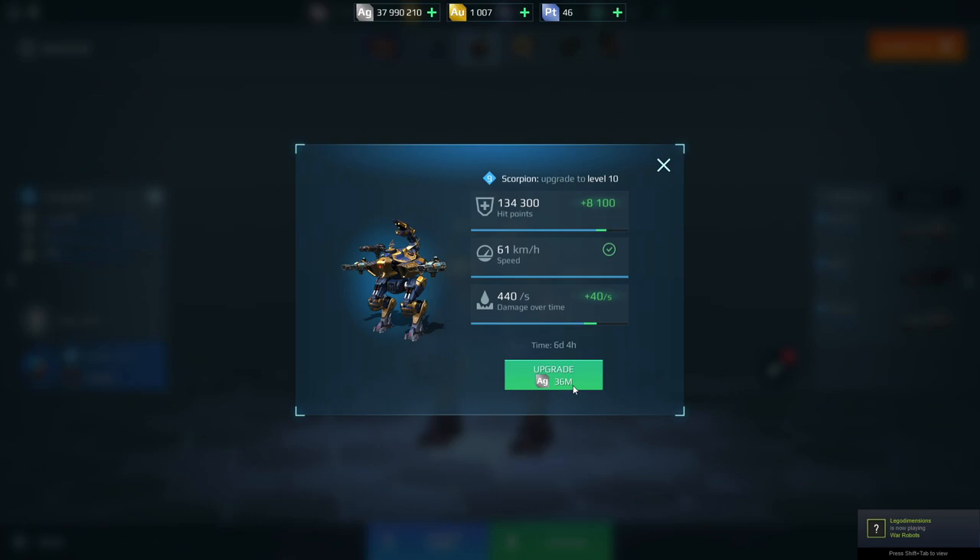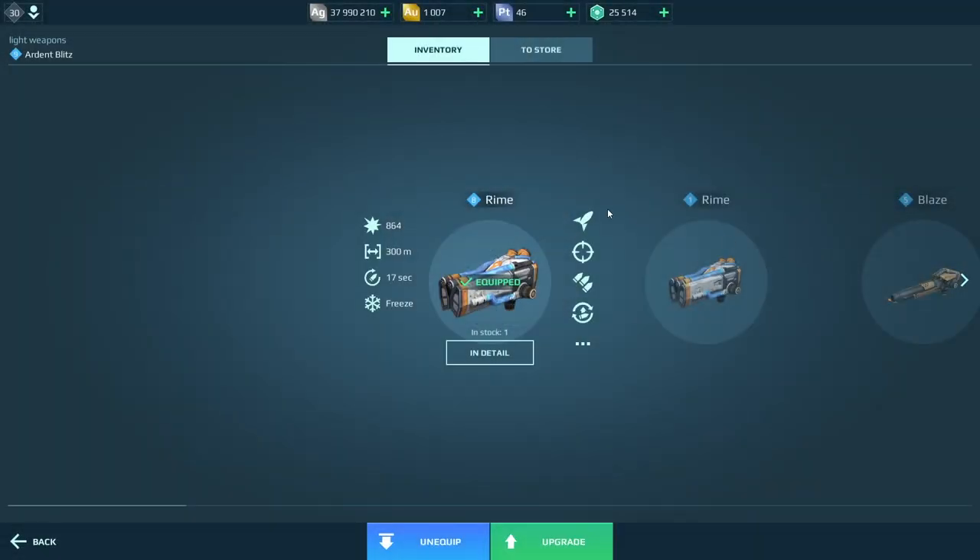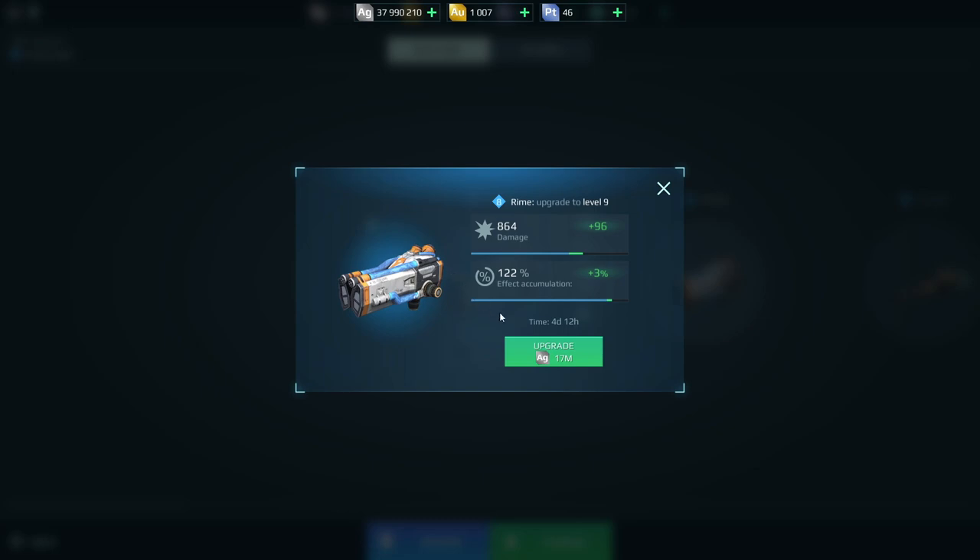When doing upgrades — in this case upgrading from level nine to ten — each upgrade adds hit points or speed. This is the Scorpion's built-in weapon, so it does more damage as you upgrade the robot, but it comes at a cost in silver. I've only got 37 million silver left and it costs 36 million to upgrade to the next level, so it's a bit pricey right now. I try to upgrade the cheapest first — for example the weapons on the Blitz are a 17 million cost, and the next upgrade adds plus 96 damage and increases the freeze effect by another three percent. Making sure you upgrade those weapons is definitely the way to go.